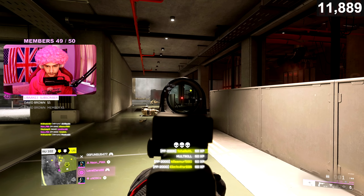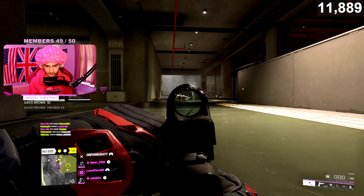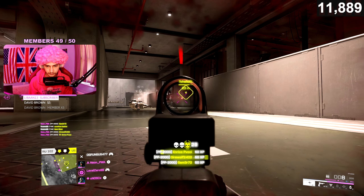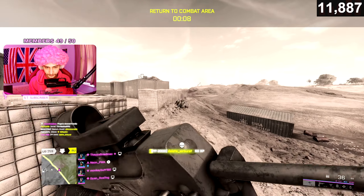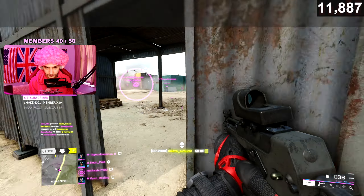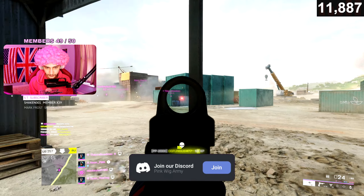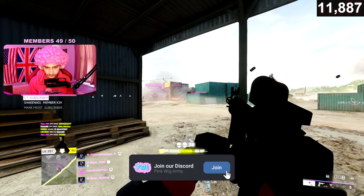What I really go for with the PP2000 is close sights — you don't want to be trying to use anything further than 2x. My go-to sights are the Reflector Sight and the PKAS 2X, and those are the two sights I go for.